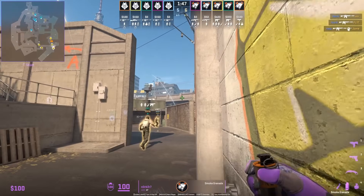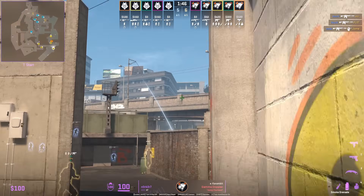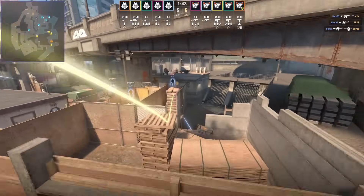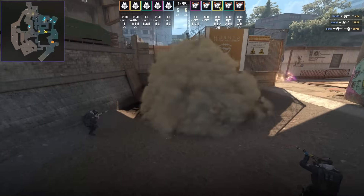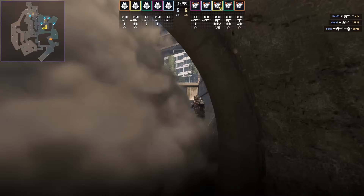Norbert shows another way to throw the monster lurk smoke: stand in front of the trash can, aim at this part of the bridge, then jump throw. The smoke lands inside the wall and extends down, giving you full cover to come out and lurk if need be.